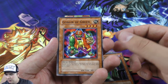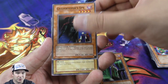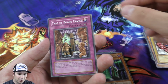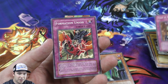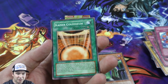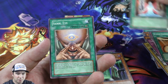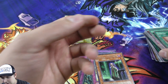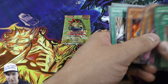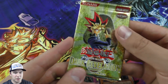Giant Orc was running with combo with Deck Devastation Virus back in the day - crazy. Creepy Creeperspy - a card I played so long ago. It's so amazing seeing how the game has progressed. Kaiser Coliseum was a card that was getting played in the old Bougie Index - definitely a very popular card.